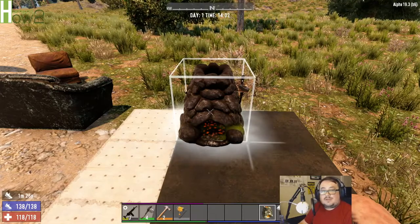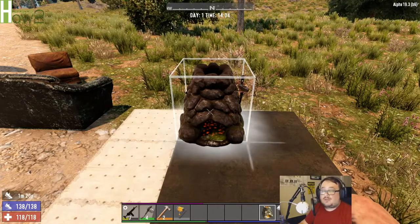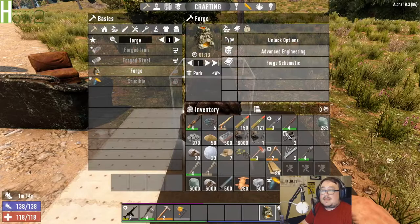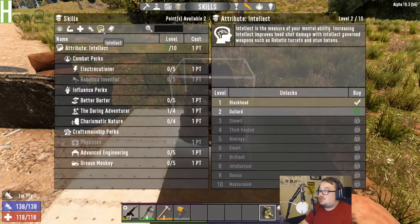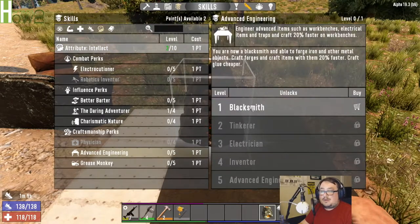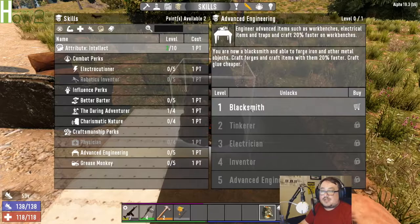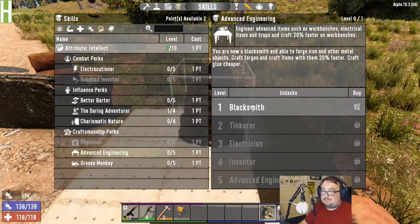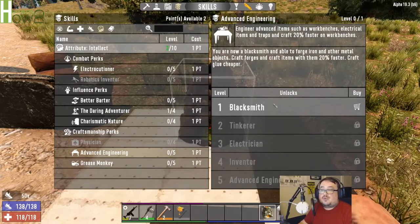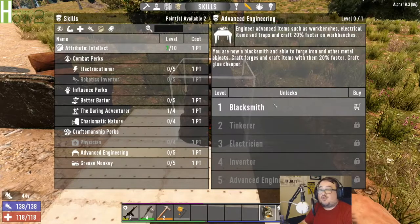The Forge is going to be one of your key ingredients and this is going to be one of my longer episodes, so I'm going to try to break this up into chunks. First and foremost, we're going to figure out how to get the recipe to make the Forge. The recipe can be found and learned that way, or you can come over to the Intellect Tree and under Craftsmanship Perks, go to Advanced Engineering, Blacksmith. You are now a blacksmith and able to forge iron and other objects, craft forges and craft items with them 20% faster. So if you use the book to learn a forge, you will not get that 20% faster crafting.